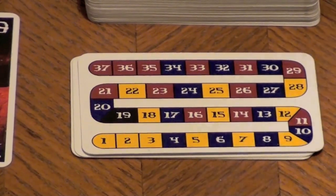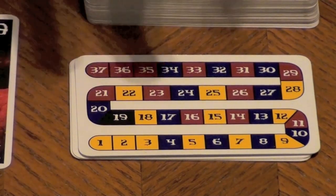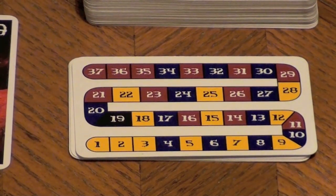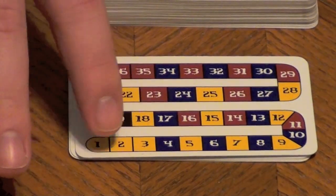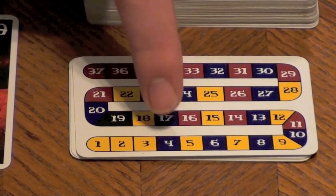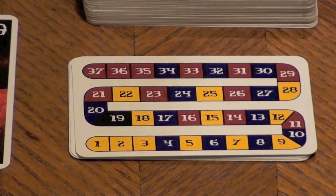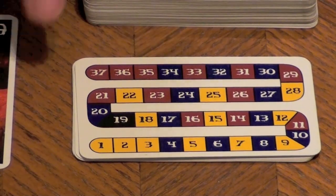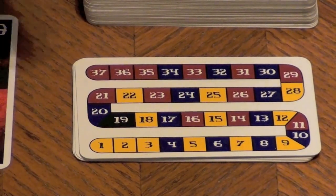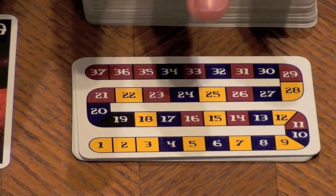Here we're looking at one of the reference cards for Bottle Imp. It lists numbers 1 through 37, and 19 is black. The deck is split into three different suits: yellow, blue, and red. The yellow cards tend to be lower — one through three are yellow with some blue interspersed. The blue cards tend to be in the middle range, distributed from about four up through 27. The red cards — 37, 36, 35 — tend to be higher, but go down as low as 11. So yellow is lower, blue is in the middle, and red is higher, though there are exceptions, and this is very important to the construction of the deck.